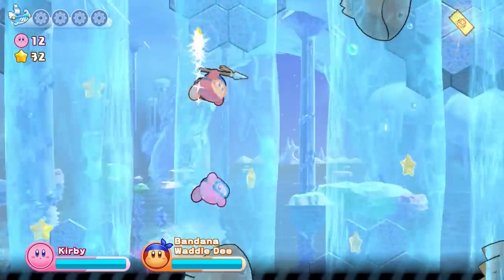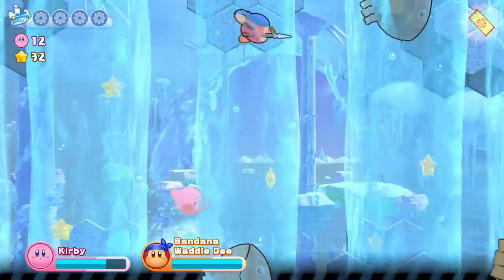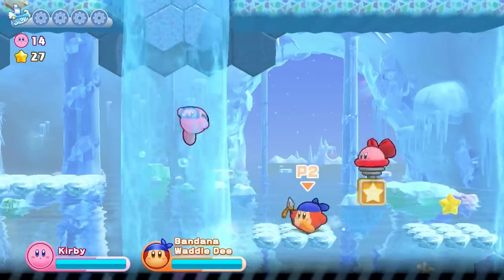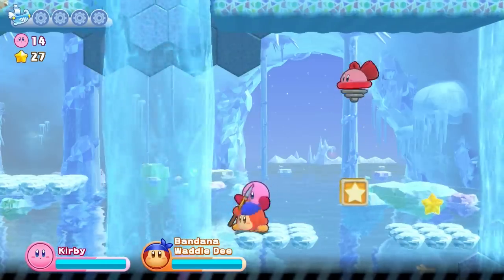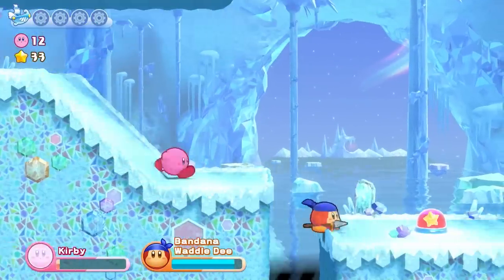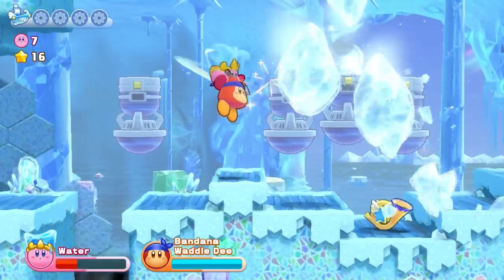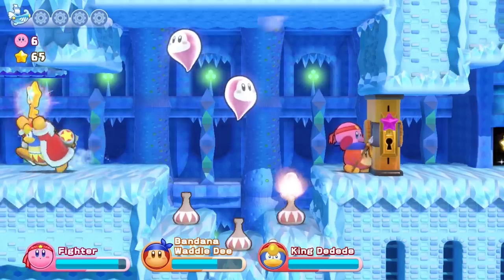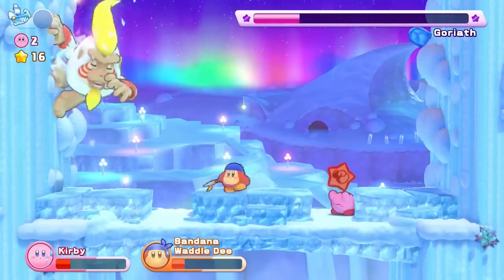These waterfalls in the next world prove to be our next major hurdle — once again, flowing water proves to be our Achilles heel. It is just so annoying to navigate both Bandana Waddle Dee and Kirby through this. On the bright side, losing a copy ability here isn't the end of the world, as you can always use the waterfalls themselves to remount. The next stage doesn't go any easier with ice cannons, but proper timing can get you through. Then we got the band back together for the next stage to transport keys, and one combat later, we're at Nutty Dune.